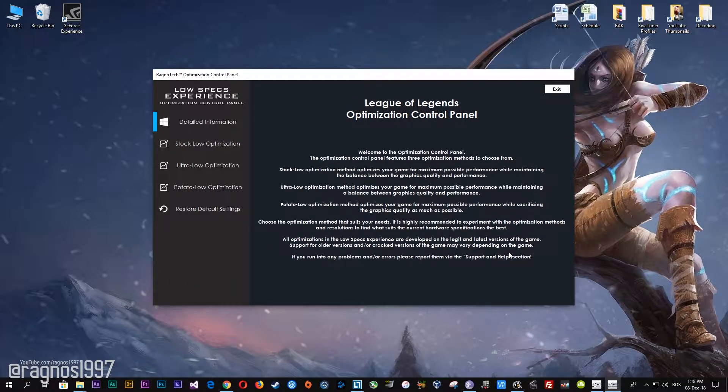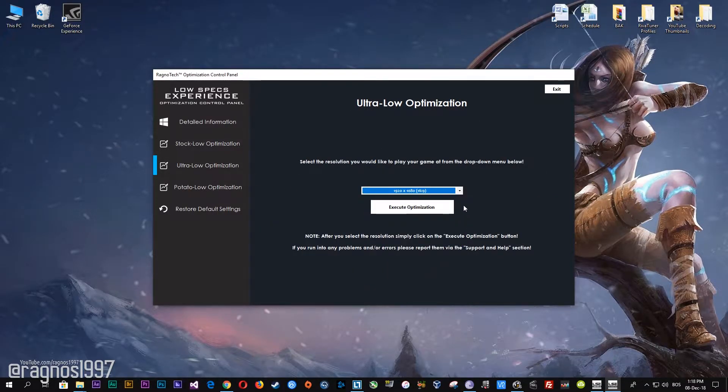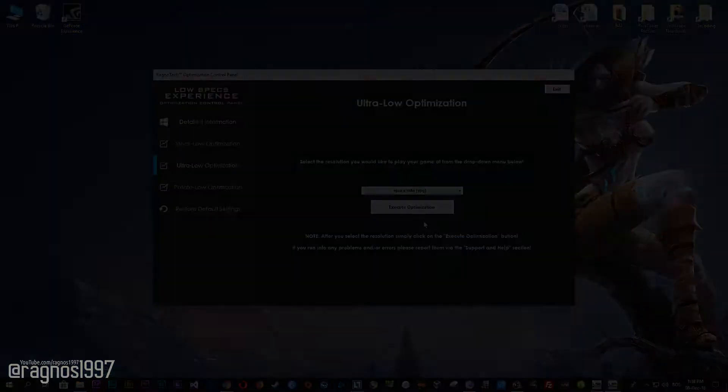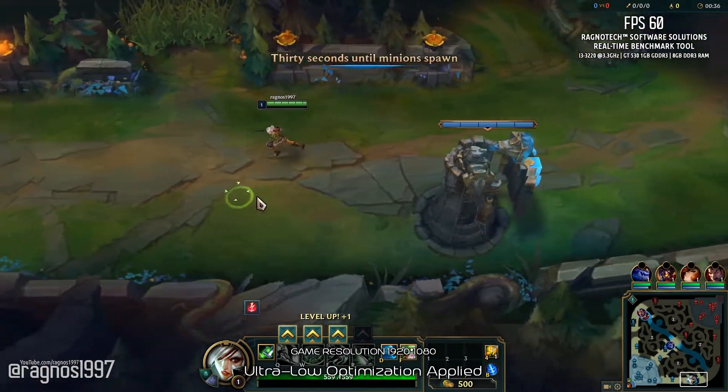When the optimization control panel loads, simply select the method of optimization and resolution you would like to run your game on. After you did that, simply press the Execute optimization button and then start your game. Feel free to experiment with the resolutions and optimization methods to find what suits your system the best.